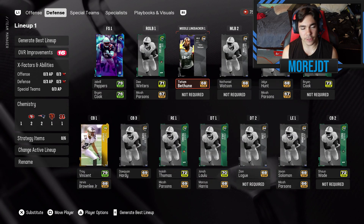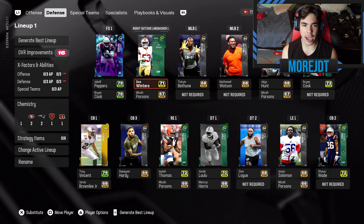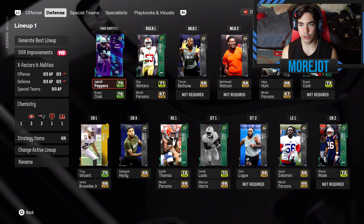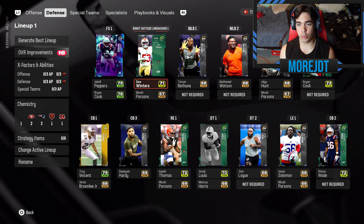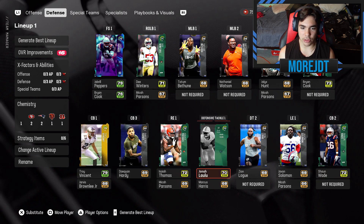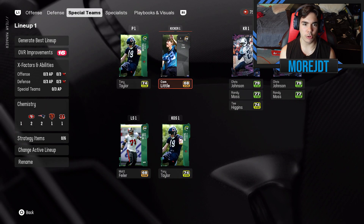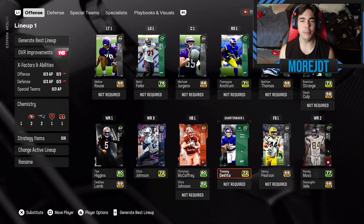On the defensive side of things — not great. Our whole right side of linebackers is pretty bad, but we do have D. Winters at right outside linebacker. Jabril Peppers was given to us in a welcome pack. We have Brian Cook at strong safety, so we have two safeties, which is nice. Corners — Troy Vincent was given to us as well, and we have Shawn Wade, Isaiah Thomas, and Jonah Lalu.